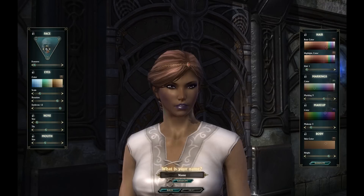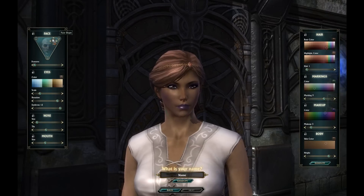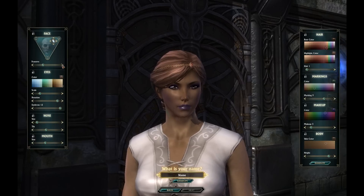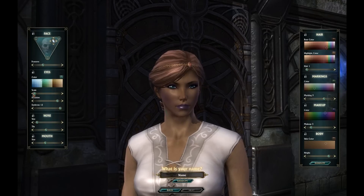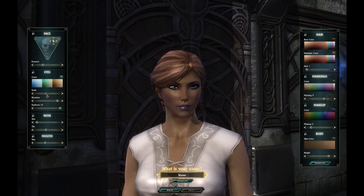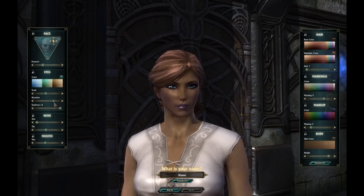Character creation is okay. You can move around the face a little bit — it's not a whole big difference but it's kind of meh. Eye color, let's go to green. Eye scale — you can have big giant eyes, anime eyes, or regular eyes. You can also adjust the orientation or rotation of the eyes.